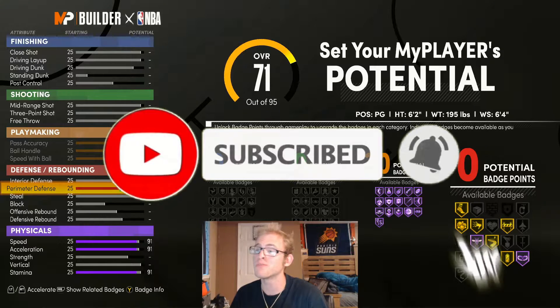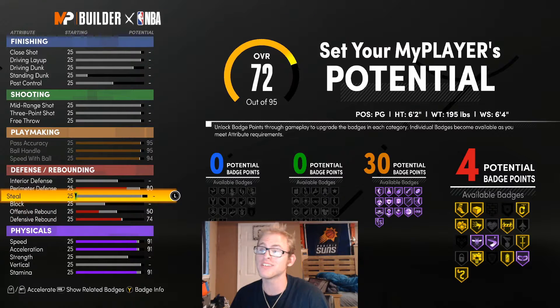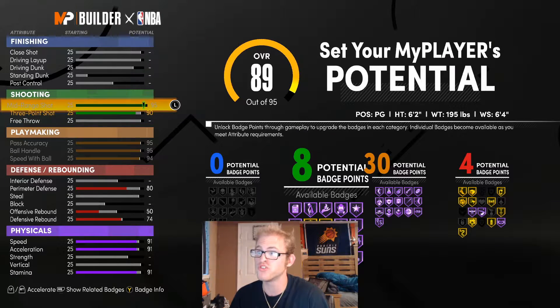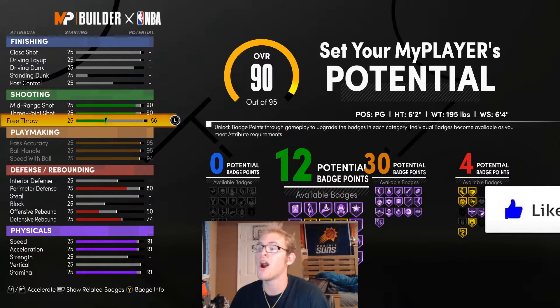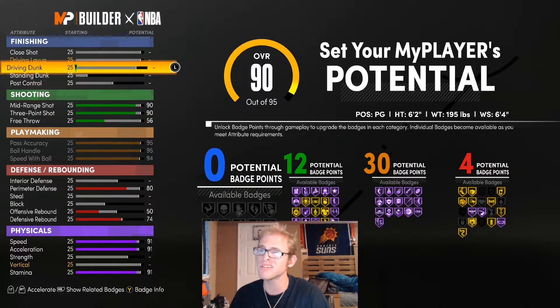The only issue with maxing everything out is you're not going to be able to get as well-rounded a build. I would give this build some perimeter D. Now, Kyrie's actual build has no defensive badges — I'd just leave it and give yourself 4; I feel like that's a good number. I would give him 3-point shot and midrange; you're going to want to be able to shoot with this build, not just playmake. I would probably give him around 12 shooting badges.